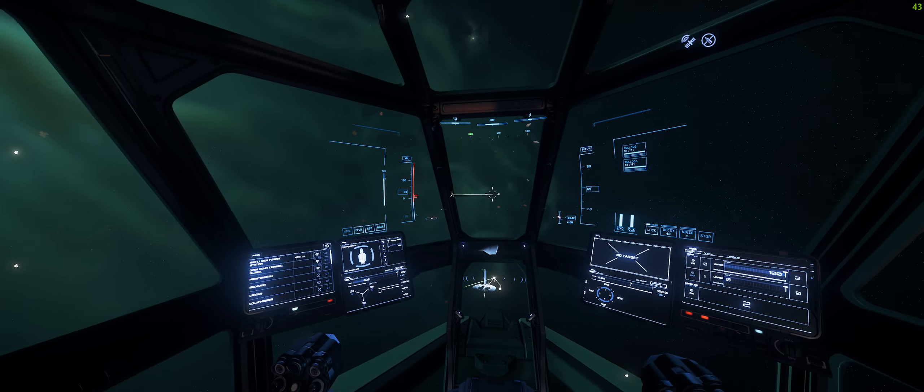This is also a nice little feature. When you're doing your quantum jumps and you want to take some pictures, push F4 and it will take you to the outside view of your ship. If you push Z, you can actually pan around your ship and have a good look — a few little photo opportunities there. And if you hold F4 and use your mouse wheel, you can zoom in and out.